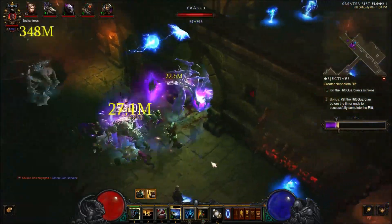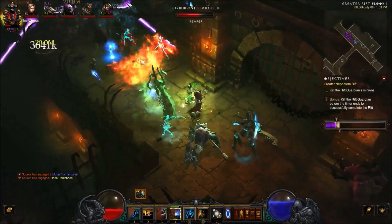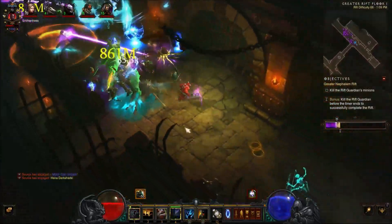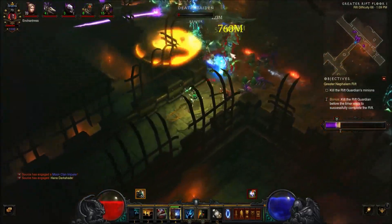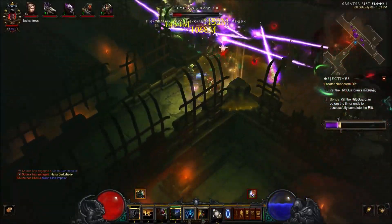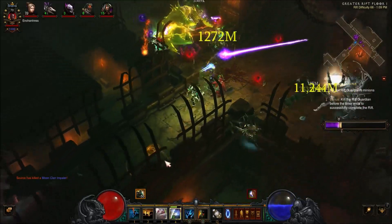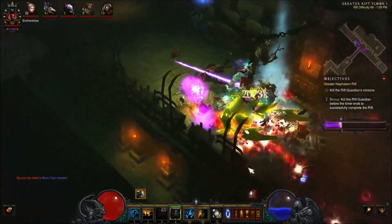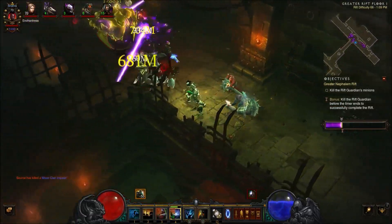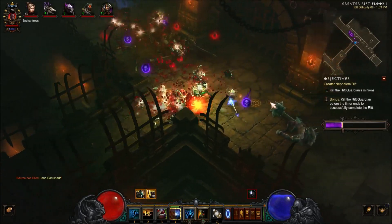Let's go in and kind of retreat a little bit — get those guys to come up against our wall of pets. And even with all of that damage going off in there, you can see our pets aren't dying. I've been messing with this build a few times just to kind of get everything down, and I've only had one of my fetishes from my fetish army die in all of the testing and playing around with this build.